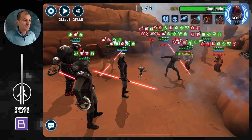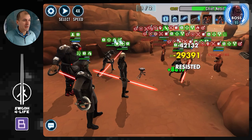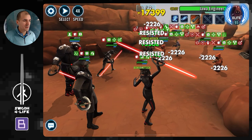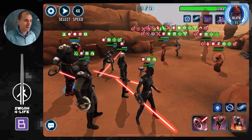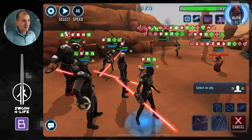I'm going to use a basic here and save Grand Inquisitor's AoE dispel for when I get a few more damage over times building up — I have 4 now, but might as well go ahead and use it. Hopefully we can get lots of bonus turns once we get 6 stacks of purge on everybody. There we go — 6 stacks of purge on Nebit, which gives a bonus turn to Grand Inquisitor. Now let's try to get 6 stacks of purge on the Jawa Engineer — another bonus turn for Grand Inquisitor.